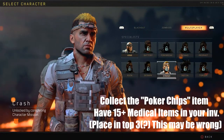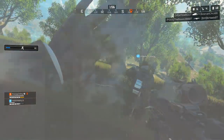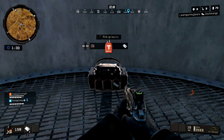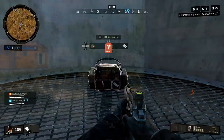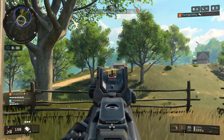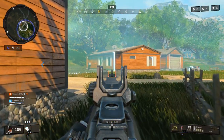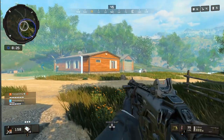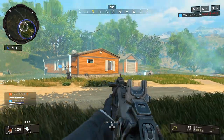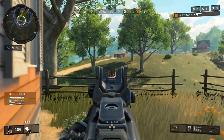Finally, the last character we can unlock currently is Crash, and I think this one is actually the most difficult out of all of them specifically because of what it's asking you to do. In order to unlock Crash, you're going to have to find the Poker Chips item. As of right now, you can find these Poker Chip items in the medical kit — the bag that has a trauma kit, med kits, and bandages all in one. I don't really know how rare these are; I've been trying to find it myself but haven't been lucky. Then you need to have at least 15 healing items in your inventory — med packs, bandages, trauma kits — and finish the game within the top three. More than 15 is recommended. This is probably the hardest character to unlock right now in Blackout.